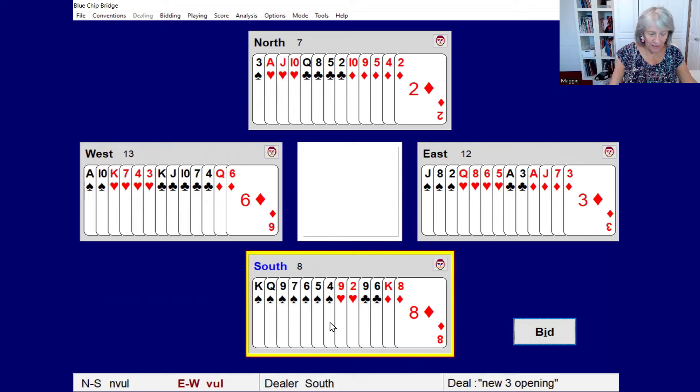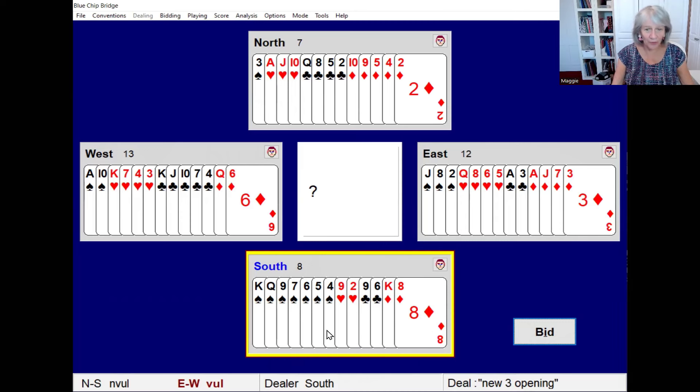We're dealing in the South and this time we're going to bid this lovely spade suit. We're going to make a three-level preemptive opening. The advantages in doing that are: if we open spades at the three level that's going to really cause a problem for East-West, and also it gives partner very accurate information about our holding. So what are the requirements for opening the bidding at the three level?